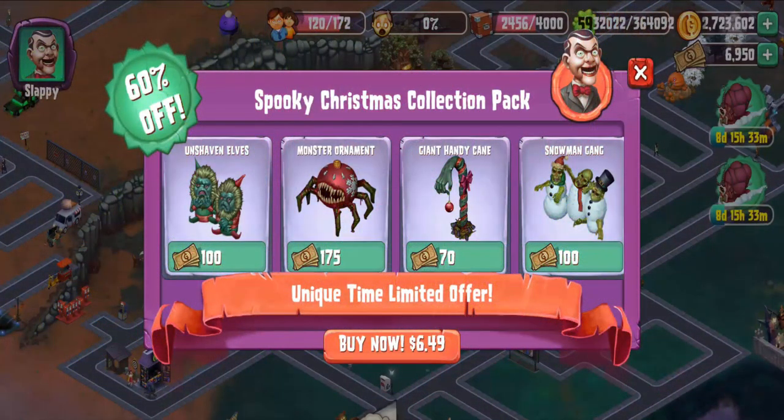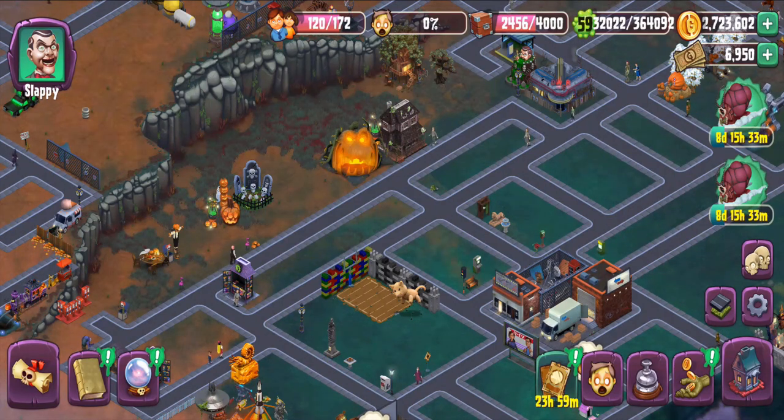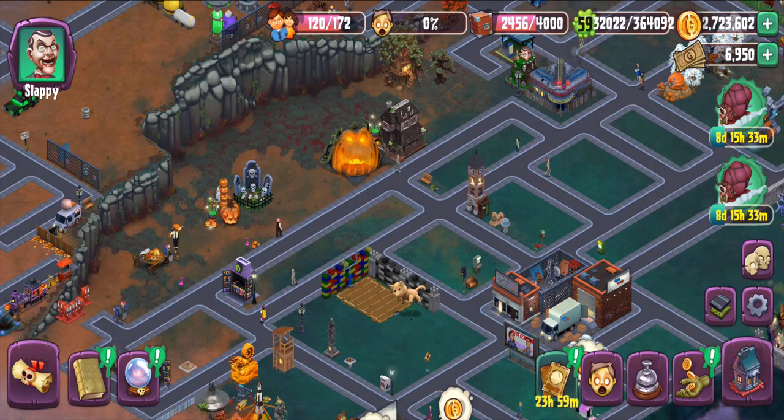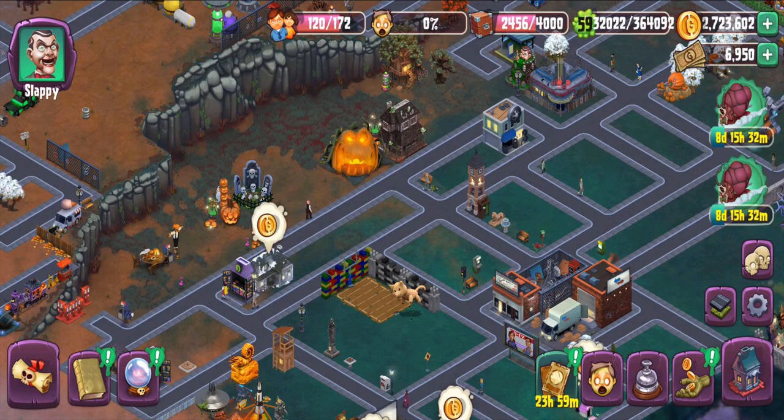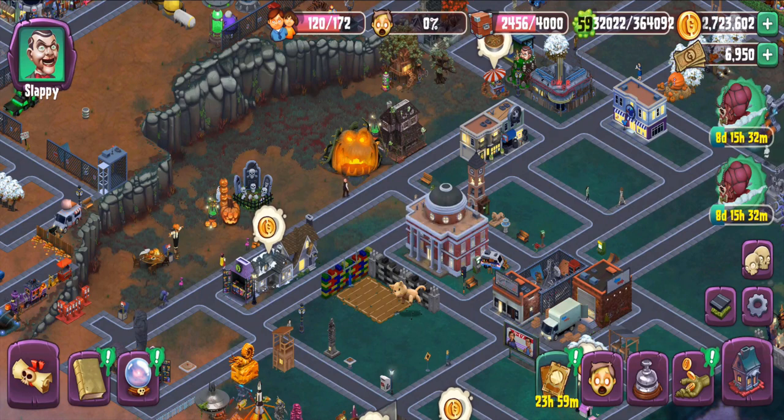Christmas stuff is still going on here. I ended the Christmas event and now we're beginning this one. This is Event 30 — no idea what it is. It might be Valentine's Day; it might come through. I don't think so, but I don't know anymore. January is going to be the month where we find out exactly what's been going on, for the most part. Should be interesting.